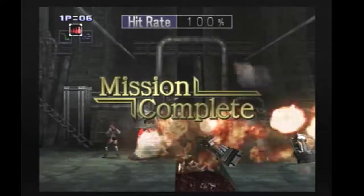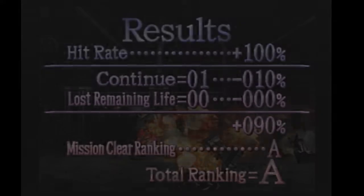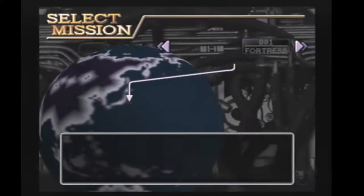I should also mention the charged remote mine is actually a homing weapon, just in case anyone was curious. You get a little cutscene there and then you go to stage four.